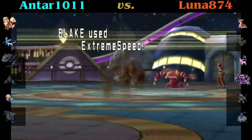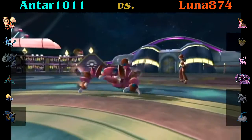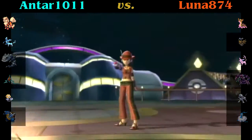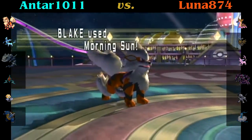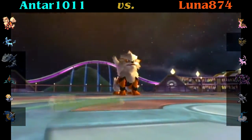Arcanine goes for the Extreme Speed here, and at that range of health — thanks to all the Life Orb recoil accumulated by killing my Pokemon — I'm able to take him out. So yay! I actually have a lead in terms of number of Pokemon left, but one of them is my extremely weakened Uxie. So I go ahead and use Morning Sun to get my health back up to full.